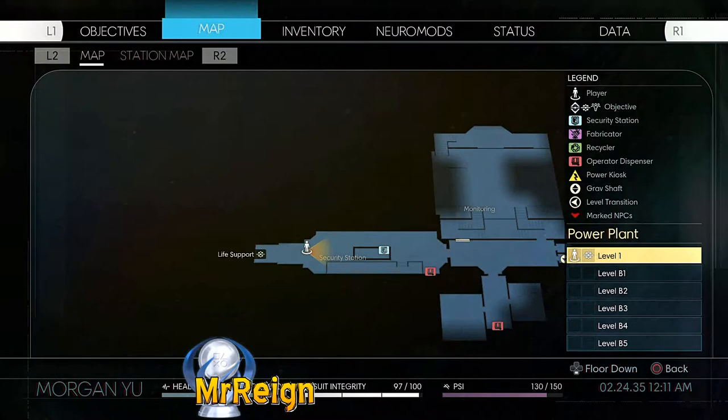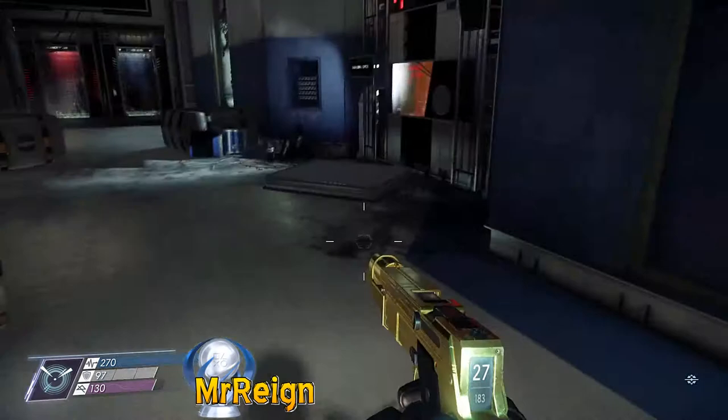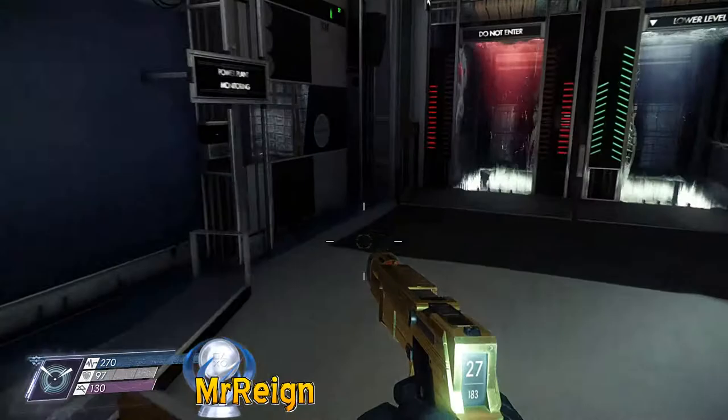All right, power plant. There are 11 official corpses to find here and I think I found 12 or 13. The last one was in a different area but I think I got 12 in the end because of this one here — Brenda. She is not on any list that I could find. Next up we have Lan. Then be careful of electricity coming into this room — on the stairs over here you're going to find Miguel.